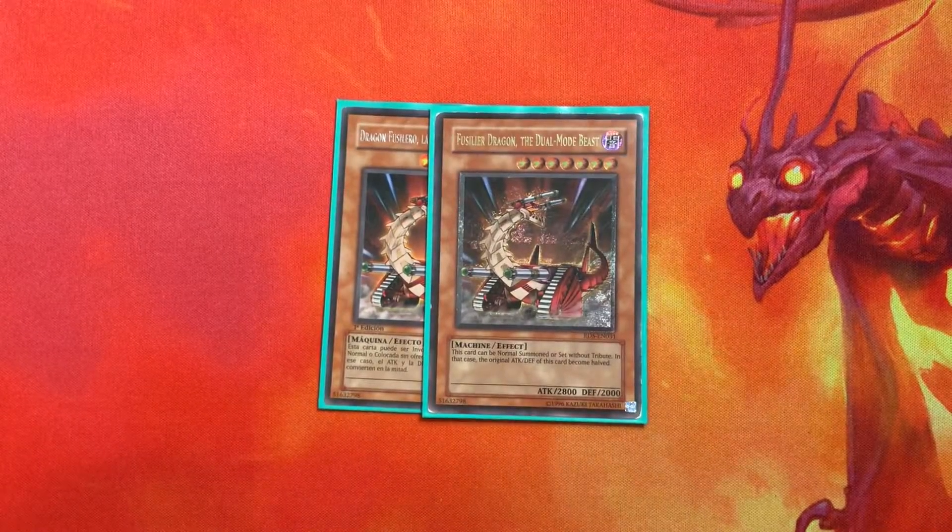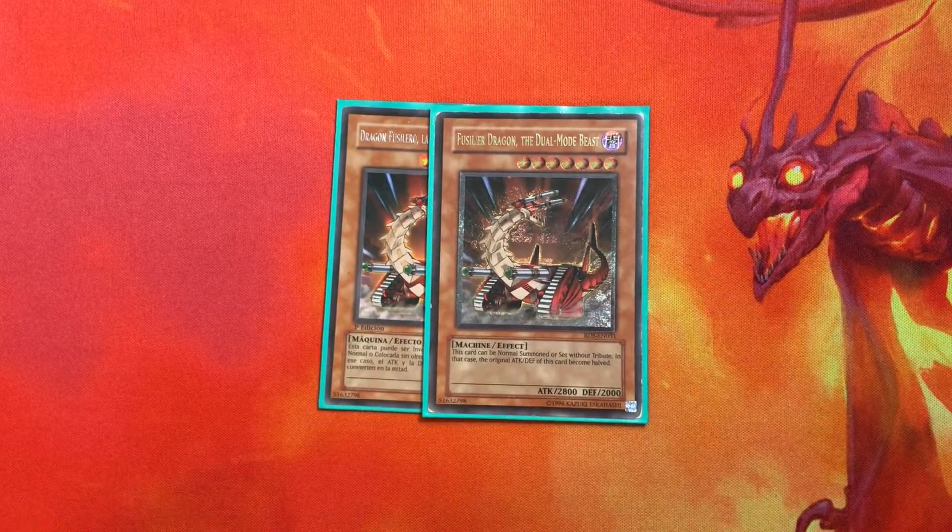For our normal summonable Level 7s, we have Fusilier Dragon and Doom Dozer Beast — these are for Metamorphosis, just to tutor out King Dragun fast. Because this deck is hand control and we need discard fodder...